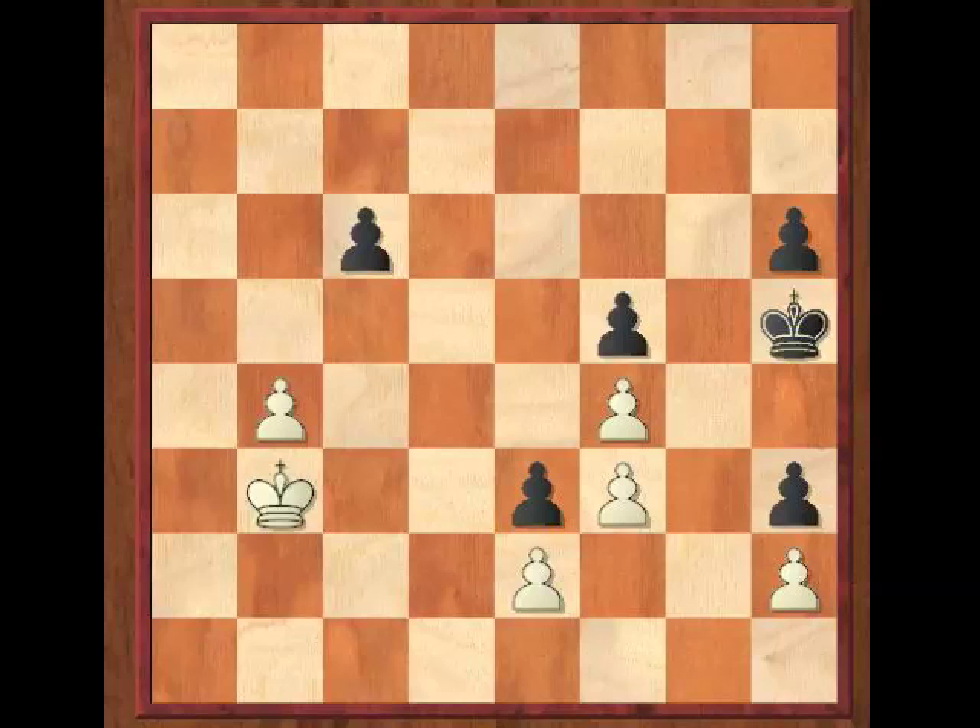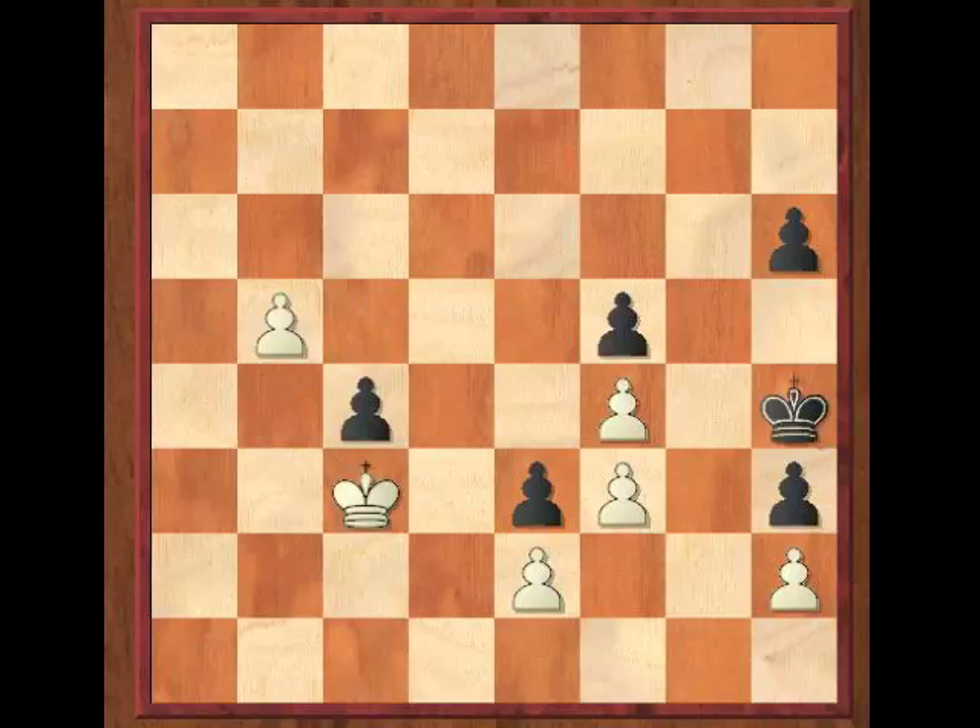We're going to get a very similar position after King to A7 with an important difference. After King to B3, black can try C5, but it doesn't work out. We've got B5, C4, King to C3, King to H4, B6, H5 — and white is going to mate just in time.